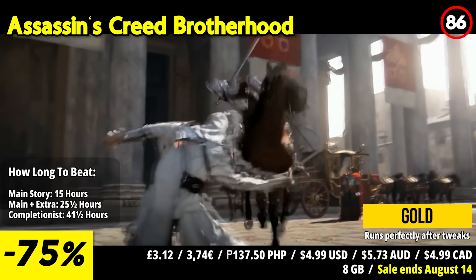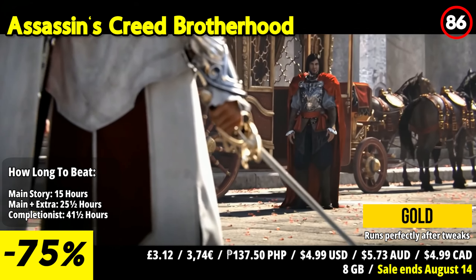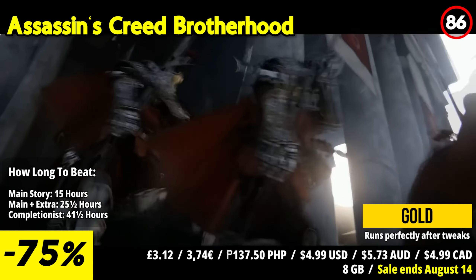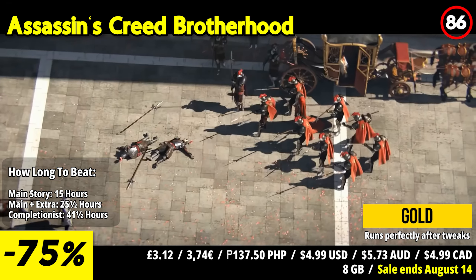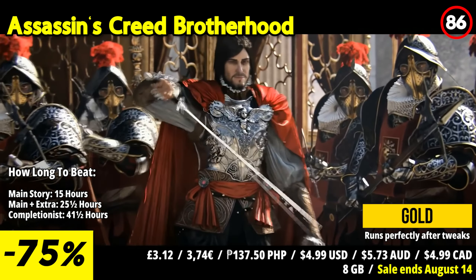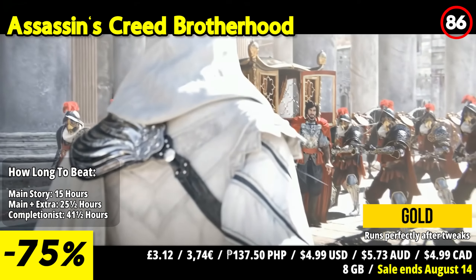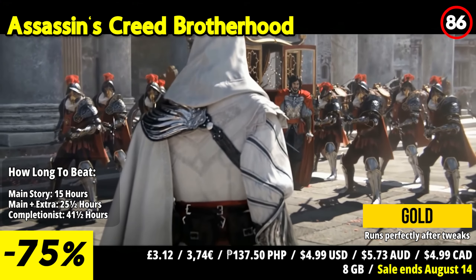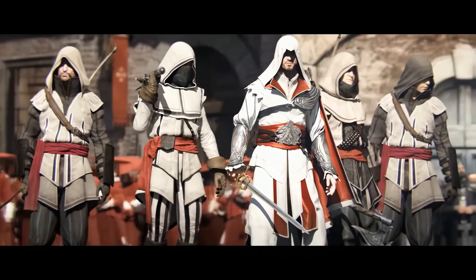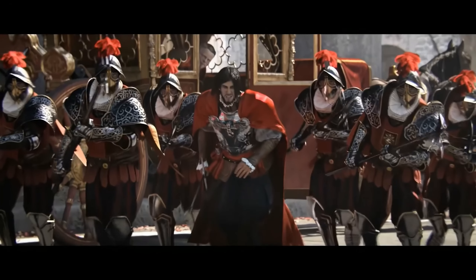Assassin's Creed Brotherhood continues the epic saga of Ezio, the legendary Master Assassin, as he wages war against the formidable Templar Order in the heart of Italy's greatest city, Rome. Players will once again step into the shoes of Ezio as he navigates a world of power, greed, and corruption. Rome, a city steeped in history and intrigue, serves as the backdrop for Ezio's most perilous mission yet. As he delves deeper into enemy territory, Ezio must rely on his cunning and skill to defeat the corrupt tyrants who hold sway over the city.